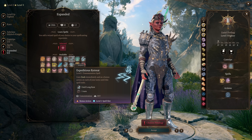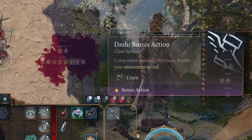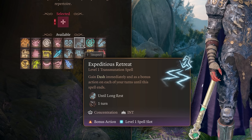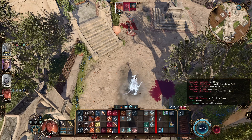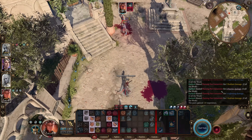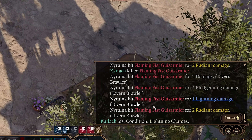For your expanded spell slot, choose Expeditious Retreat. This spell gives you dash immediately and as a bonus action on each of your turns until long rest. Make sure to use Expeditious Retreat after each long rest because you'll want to be able to use this bonus action dash immediately in combat each turn before throwing when wearing the Speedy Lightfeet, to generate 3 lightning charges per turn. These lightning charges grant plus 1 to attack rolls and cause you to deal 1 additional lightning damage, and at 5 charges, you'll deal an additional 1d8 lightning damage.